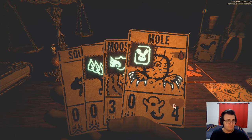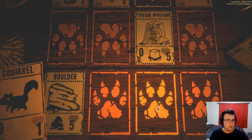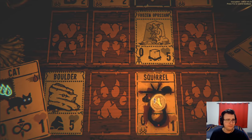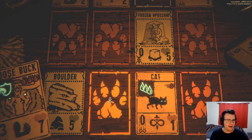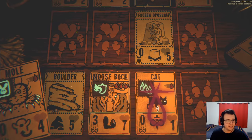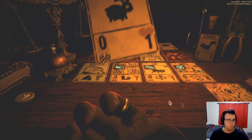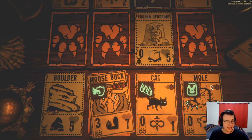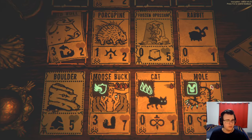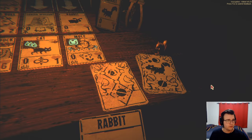Anyways, it's time to get them. Hide my cat safely behind the frozen possum. Porcupine is not something I mind. The moosebuck is gonna push things so I want to get the mole in the way, just so my moosebuck doesn't start pushing and put my cat into danger.